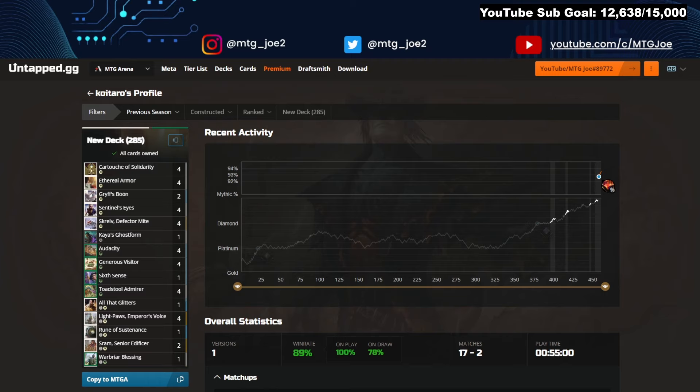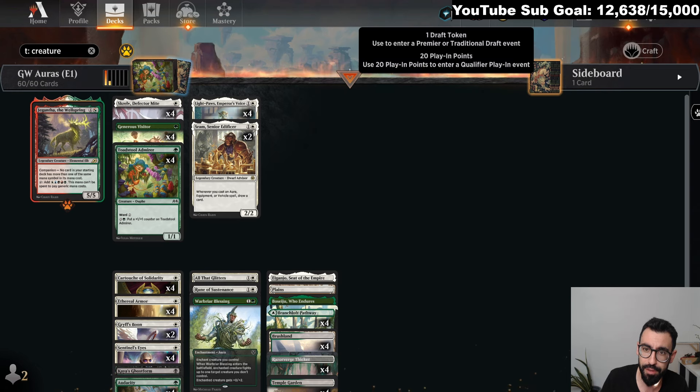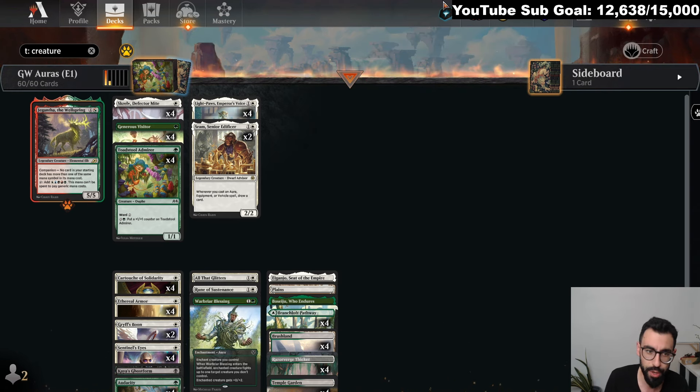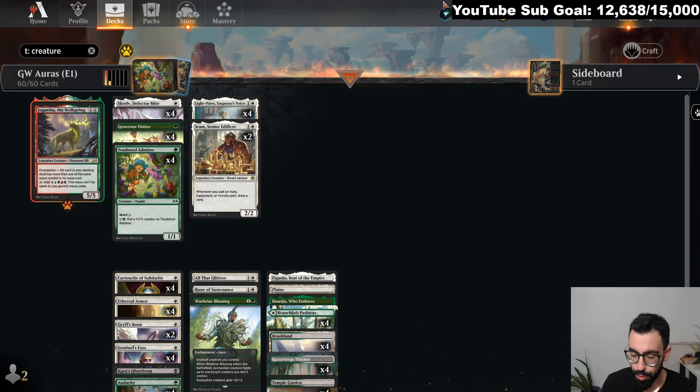We have a split between creatures and the Auras so you can see it better — just type T then dash creatures to separate them. I have my 20 Qualifier play-in points, so we're going to be playing the event. We're going to try out a couple of the Best of One decks. I'm going to do a quick deck demo, probably three or four videos, cut it up, and share all the stats at the end with a wrap-up and full synopsis.